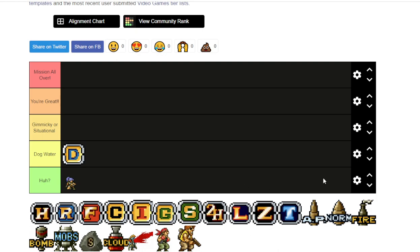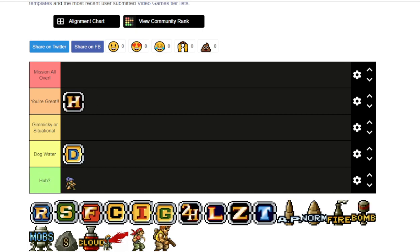So I can't think of any other weapon that'll fit in dog water, but maybe we'll find something. Let's go through these in order if we can. Heavy machine gun is a great weapon — very, very good weapon. It covers most of your angles pretty well. Takes care of humanoid targets very effectively.